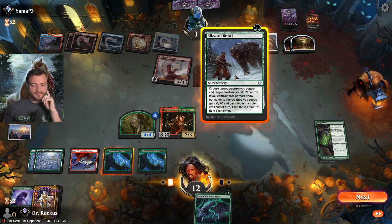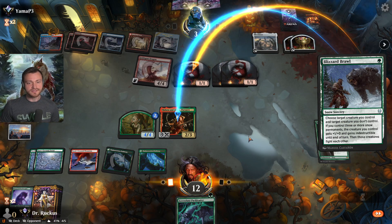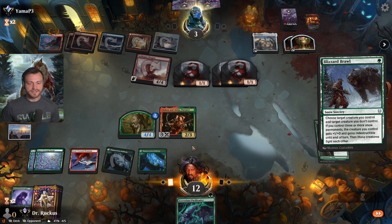Let's try it — we'll see if it fails. Let's see if they have removal here, that's gonna suck. But if they don't have it, then we have lethal. They have two blockers, and that'll power up Halana to have three power which is enough to kill them.